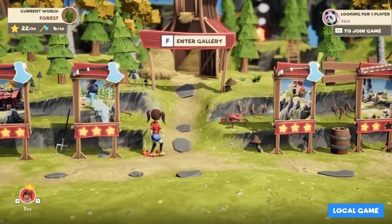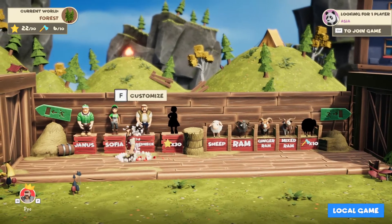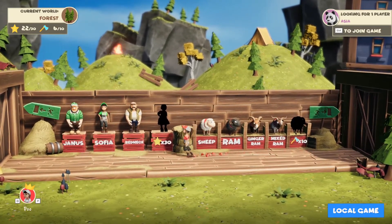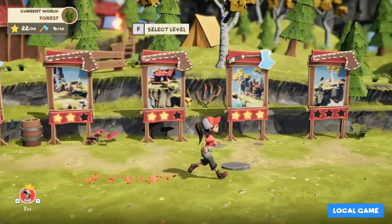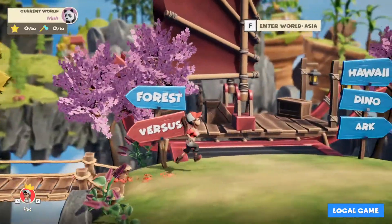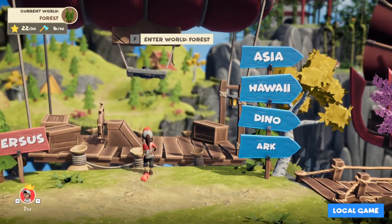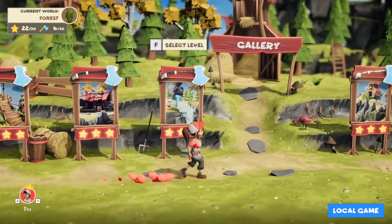This is the current world — Forest. Once you unlock stars you get cosmetics. You get animals here for the axes. You can change worlds too. Progression is based on the stars you collect, so it's very similar to Tools Up. It's very refined — I'm not sure if they're made by the same developer though; I'd have to go back and check.